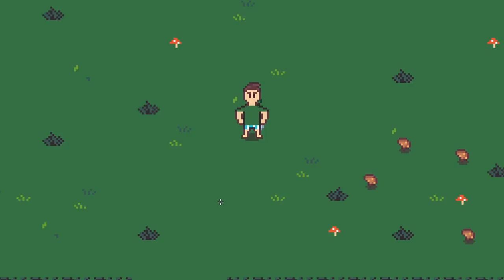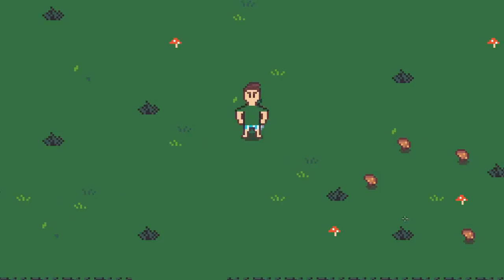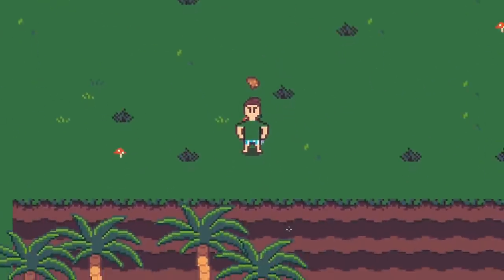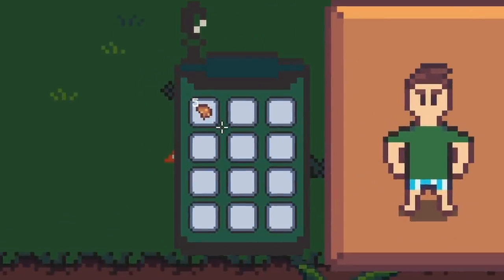I've also made a small improvement to the inventory system past where I had it before in Unity. You can see in my inventory I have one little sand crab shell fragment with a little one to indicate the current stack size. Because the loot inventory data for these shell fragments indicates they can have a max stack size greater than one, I can now pick them all up and instead of occupying separate slots, they all stack in the first slot with an item of that same type that hasn't reached the maximum stack size.